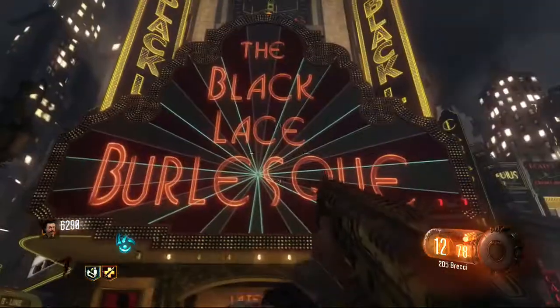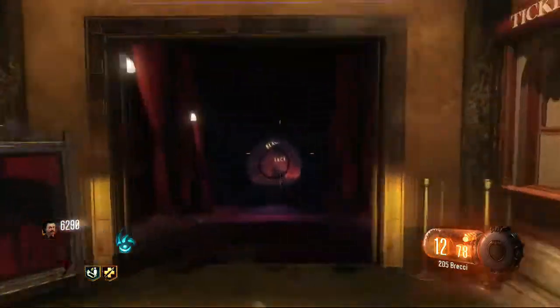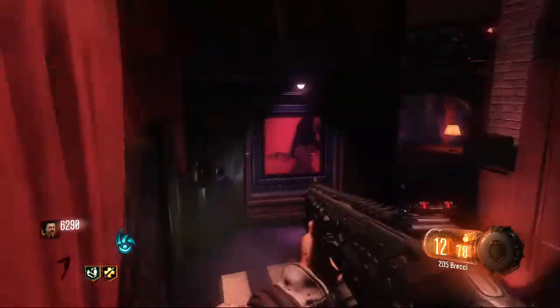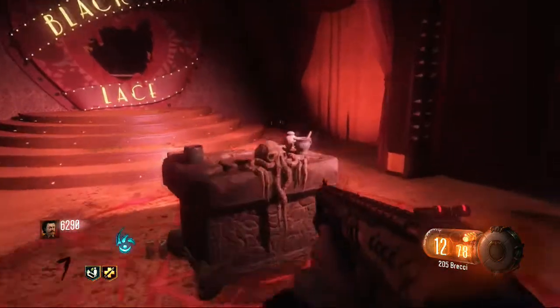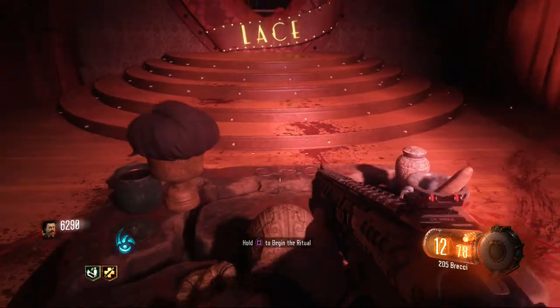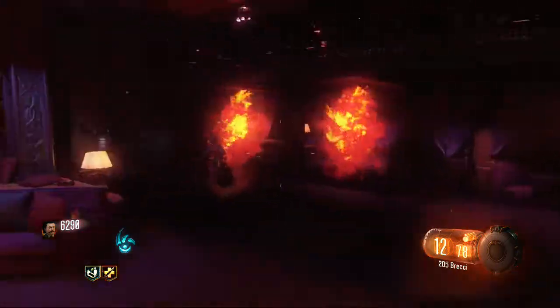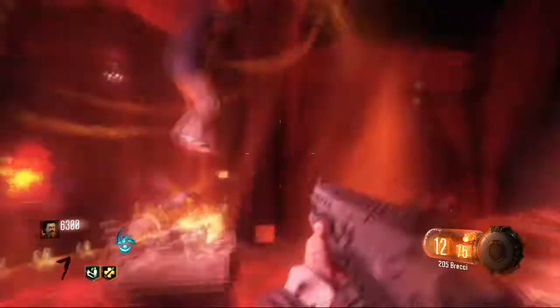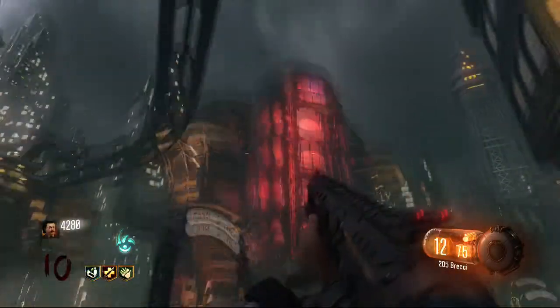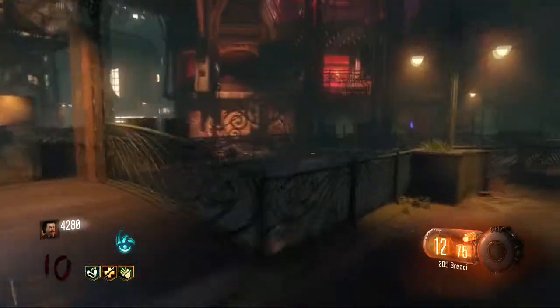Now you'll have 4 gate worms you obtain by completing the rituals. Place them throughout the map and head over to the altar to start the final ritual. It can be a little bit difficult to run around in here, especially with all the zombies walking around, so do it at the end of a round. Juggernog is recommended. Once the ritual completes, the shadow man shows up and you'll eventually be able to Pack-a-Punch.